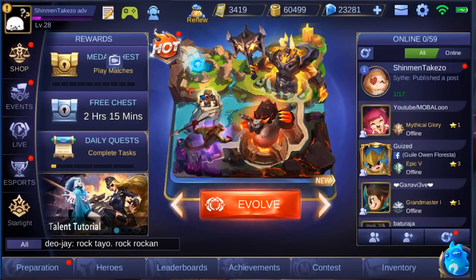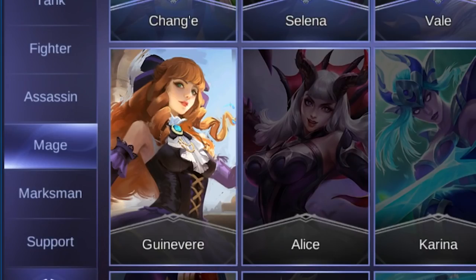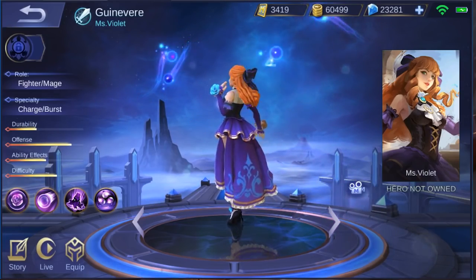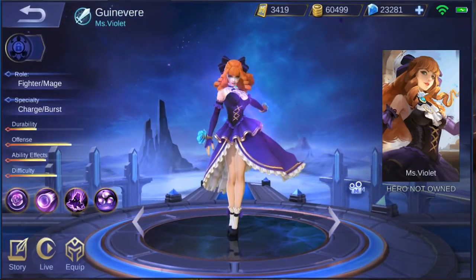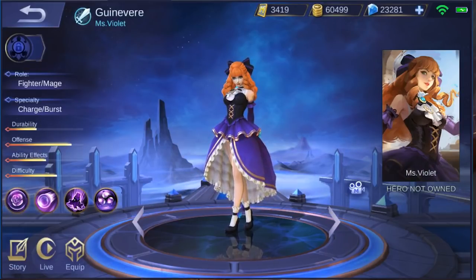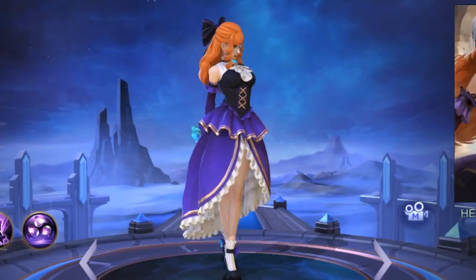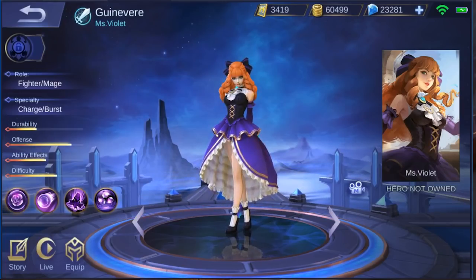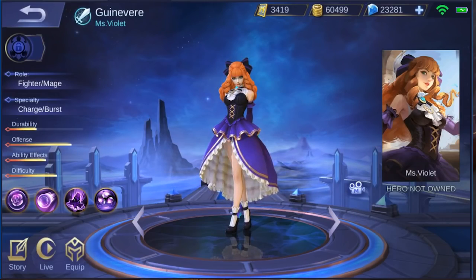We got a couple of updates but right now we are going to talk about this new hero that just came out. If you go to heroes and go to mage you will find yourself looking at Guinevere, Lancelot's crazy sister. The surprising thing about Guinevere is she is a fighter slash mage with a specialty of charge and burst. Let's see what that means inside the game.